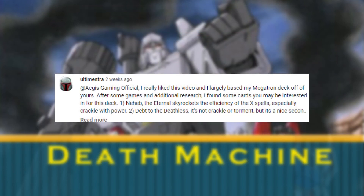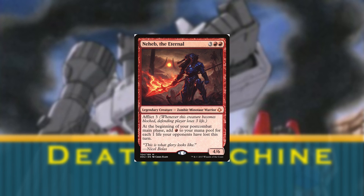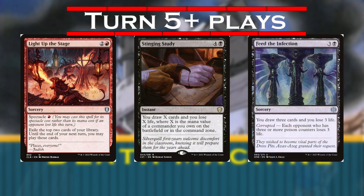Another great inclusion here — an audience recommendation — is Nehev the Eternal. Even though it's not an artifact, not a damage dealer, and not a mana outlet, this card provides a lot of redundancy if Megatron gets taken out. The mana provided is colored, which matters for our haymakers, and is given in addition to Megatron's mana but without the need to sacrifice to get it. Along the way, we'll draw cards with Light at the Stage, Stinging Study, and Feed the Infection, on the off chance that someone's playing Poison.